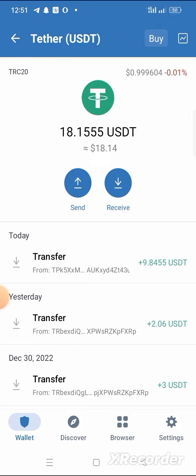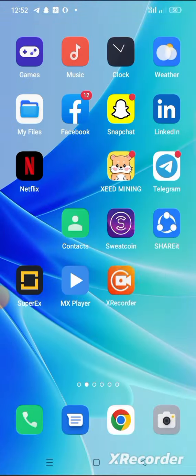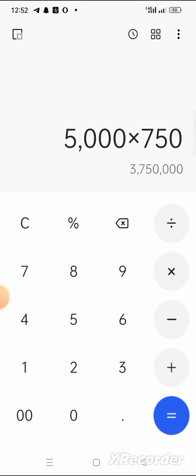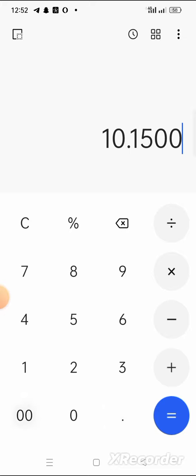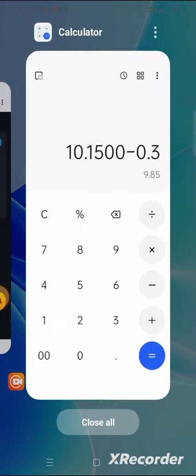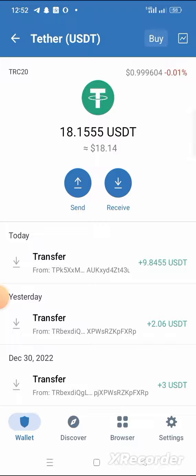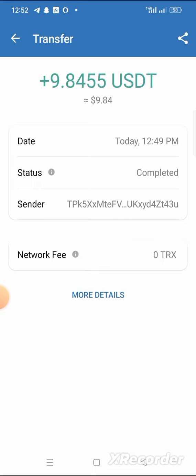Let me show you on the site — you can see 10.15 USDT withdrawn. This shows the platform is paying. Let me do the calculation: 10.1500 minus 0.3045 equals 9.8455 USDT. So I should receive 9.8455 — and as you can see, I did.